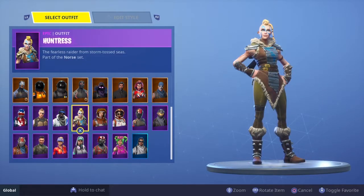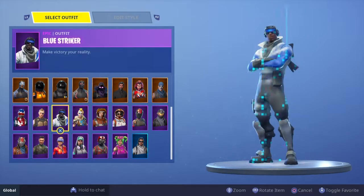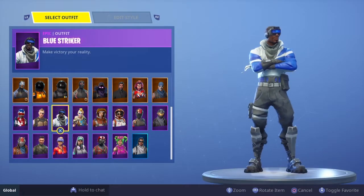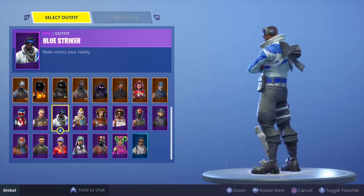Number 33 is Huntress — this is a skin I've basically never used. I used it once just so I could say I did, and I died very quickly. So I technically never really used it. Number 32 is Blue Striker, which is the PlayStation Plus skin, version 2. I don't like the skin.